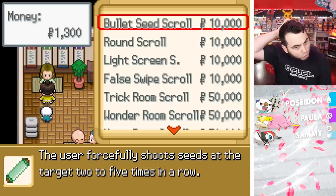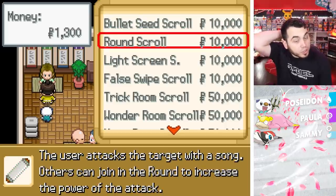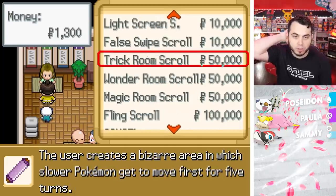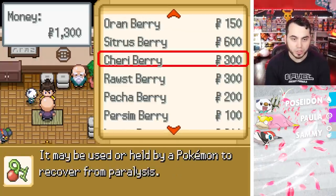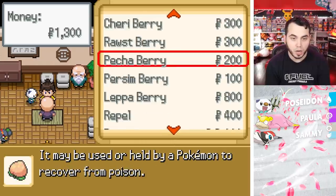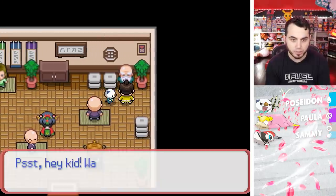This guy sells Scrolls with different attacks — Bullet Seed, Light Screen, False Swipe, Trick Room. That's so cool! And this guy's selling Healing Jams, Citrus Berries — that could be pretty clutch. I may actually grab the Citrus Berries, but I'm so low on money right now I don't really want to spend any.